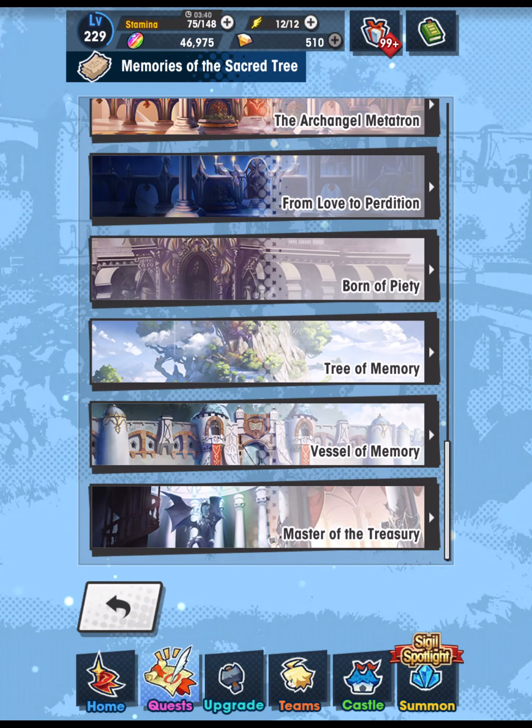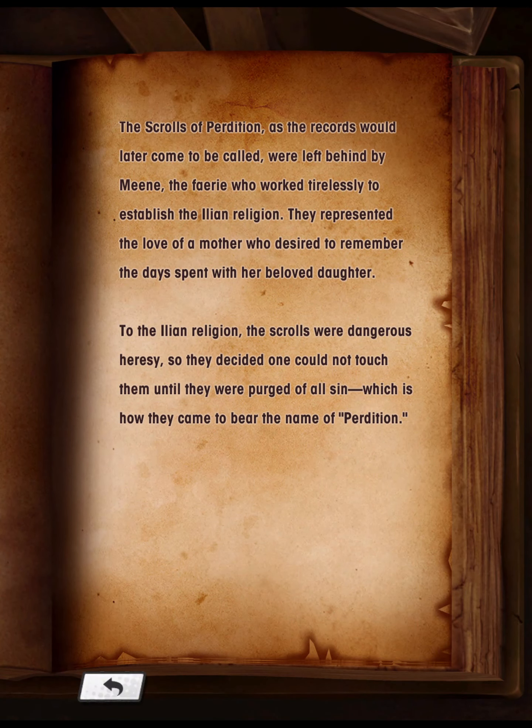From Love to Perdition: The Scrolls of Perdition, as the records would later come to be called, were left behind by Mine, the fairy who worked tirelessly to establish the Ilian religion. They represented the love of a mother who desired to remember the days spent with her beloved daughter. To the Ilian religion, the scrolls were seen as sinful — so they decided one could not touch them until purged of all sin, which is how they came to bear the name of Perdition.